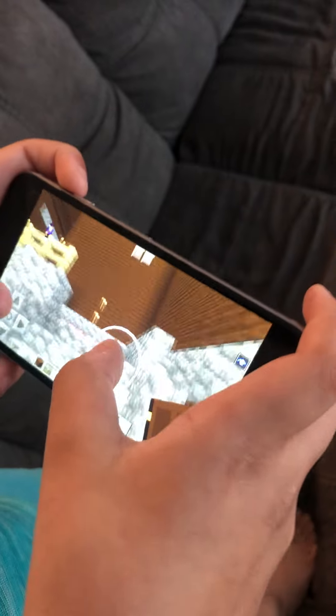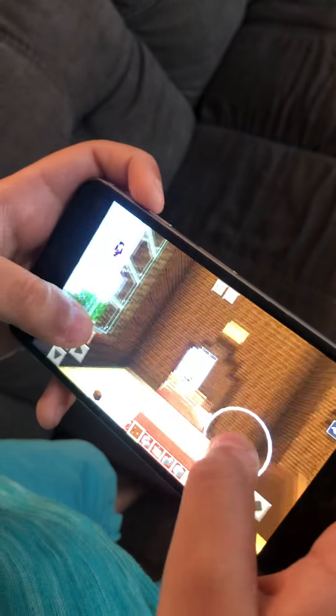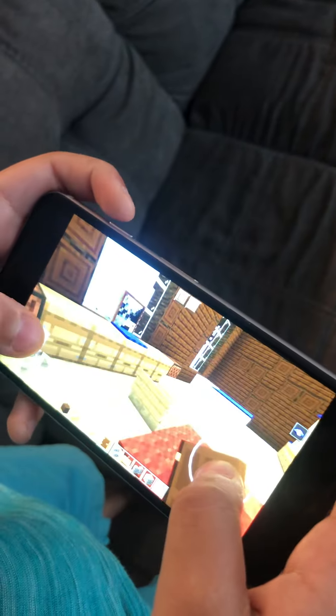So for my room — we go up here and this is my room. You can see Mo's room. I made a little computer setup, a bed, and a little bit of a TV.